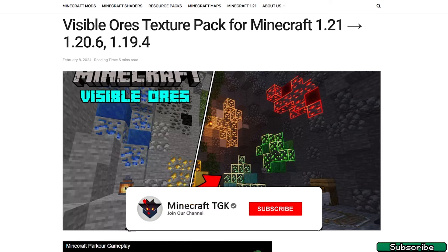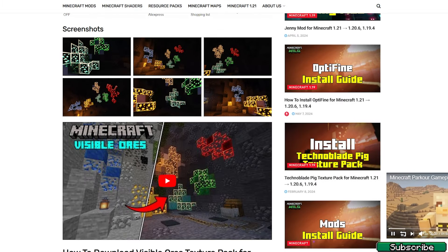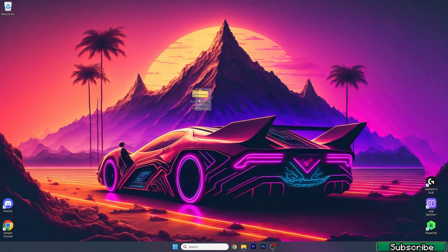The first step for you is to go to the video description — there's a download link, so please go in there and click on the download link. It will take you to this website, and if you scroll down you can also check these screenshots. Scroll down further to find the download links, and please make sure that you download the visible AORS resource pack for Minecraft 1.21. Then take it and drop it on the desktop, just like I did.